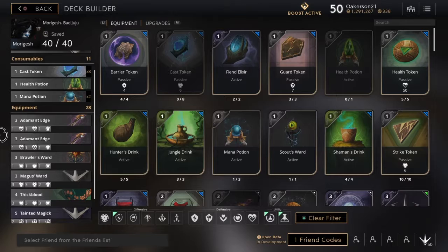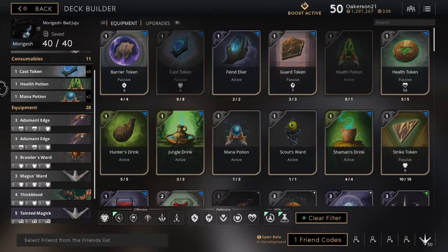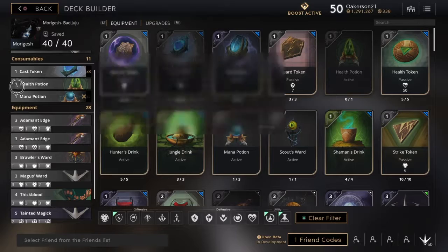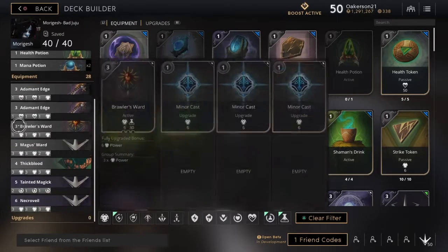I prefer to play her in off lane right now because you can really assault the carry and it's a pain for the other team. You can play her mid and it works well there too, but I'd definitely recommend off lane. I start with a health potion, a mana potion, and a cast token. I don't start with a healer token because her swarm ability gives health regen stacks as she passes through minions, so you get a little sustain there — might as well get some mana regen and damage instead.